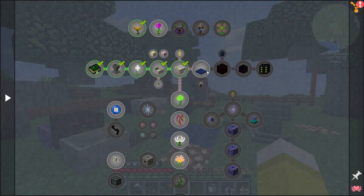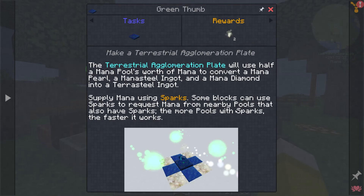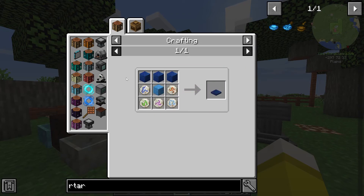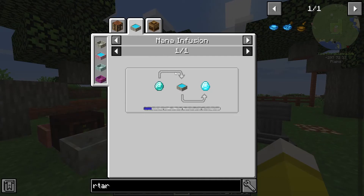We've made a runic altar. The next step is supposedly the terra steel agglomeration plate, which uses half a mana pool's worth of mana to convert a mana pearl, a mana steel ingot, and a mana diamond into a terra steel ingot. Supply mana using sparks — the more pools with sparks, the faster it works. We're going to need a block of mana steel, which requires nine iron, lapis lazuli blocks, and all of these runes, so we'll be away from that for a while.